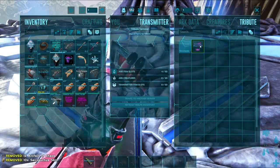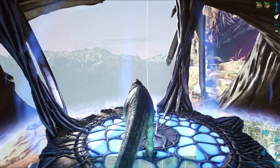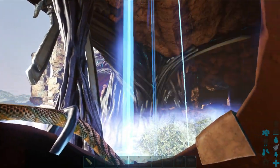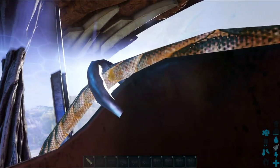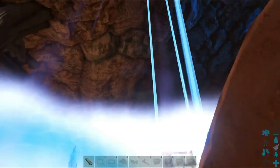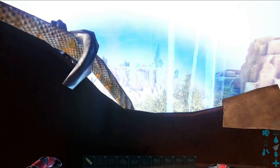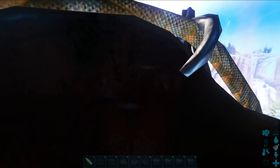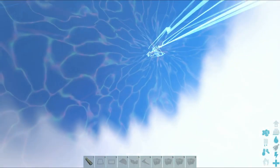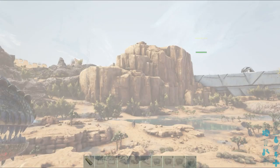You also need 10 Fire Wyvern Talons — that was the other item required. I mount the mount I came in with — the Giga — then make my way back. My base is set fairly close to where the Titan spawns but out of range of its lightning strikes, because if your base is too close the lightning will hit inside your base.